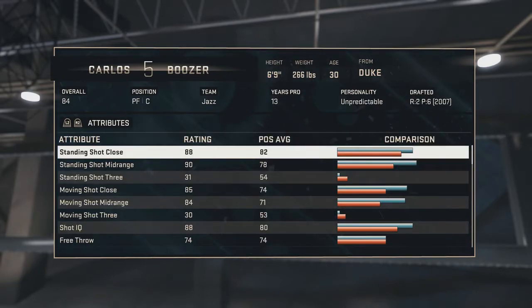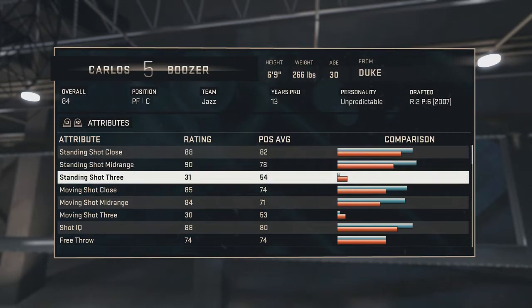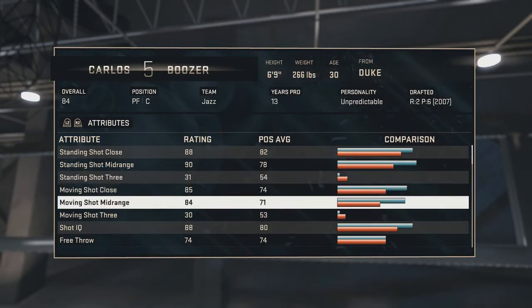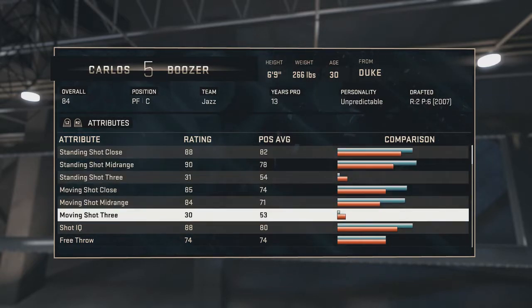He's 6'9, he's a power forward slash center. His standing shot close is an 88, standing shot mid-range is a 90, standing shot 3 is a 31, moving shot close is an 85, moving shot mid-range is an 84 — his offensive stats look pretty solid so far. Moving shot 3 is a 30.